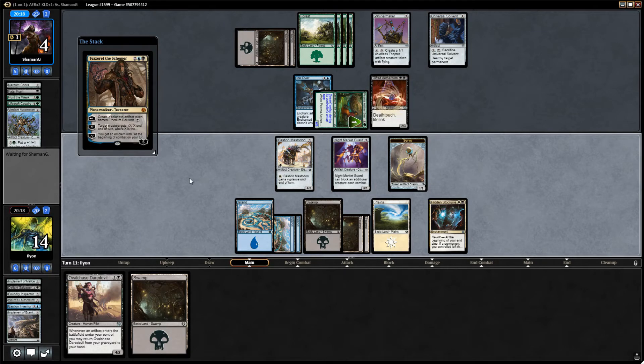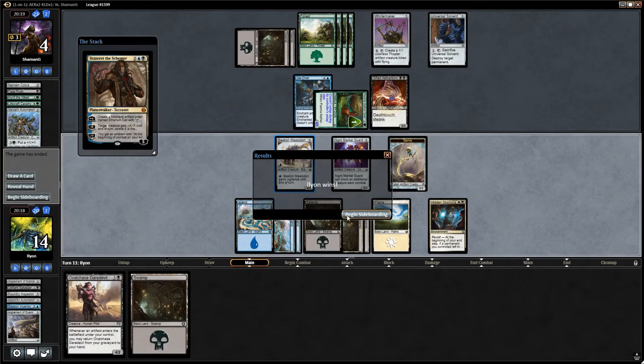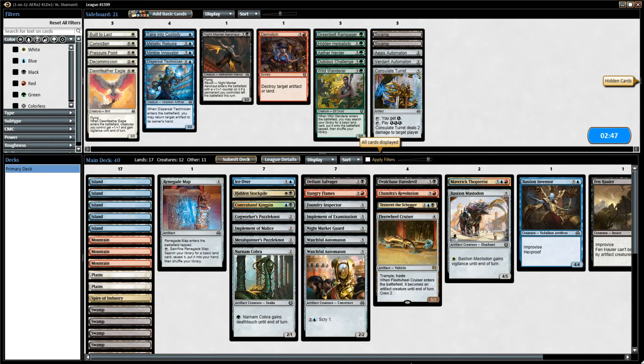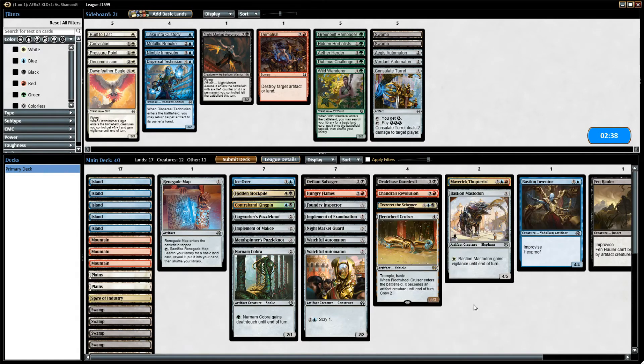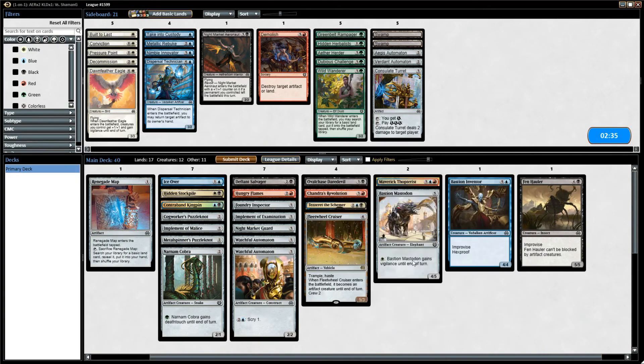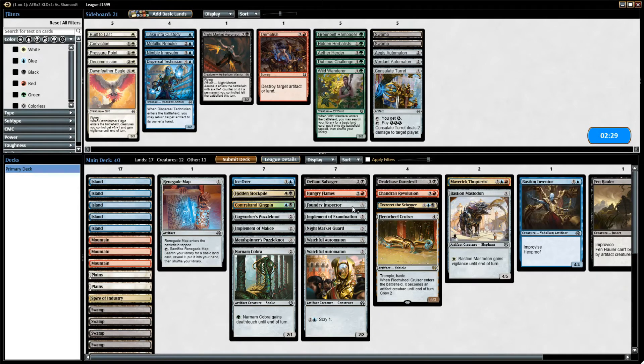Tezzeret just slamming people. Tezzeret is just bodying our opponents. That is what this deck is supposed to be - grab some very powerful cards and play with some nasty stuff, but with a very awkward mana base. We're managing to do exactly what it's supposed to. We've gotten the Tezzeret lots, and it's kind of perfect. Bastion Inventor and Bastion Mastodon were also very solid, but Oval Chase Daredevil in this deck is insane. Both the Tezzeret and the Hidden Stockpile - it's just impossible to kill, which I am very happy for.